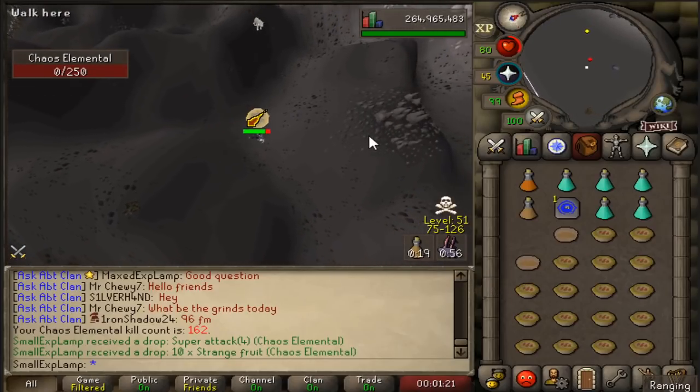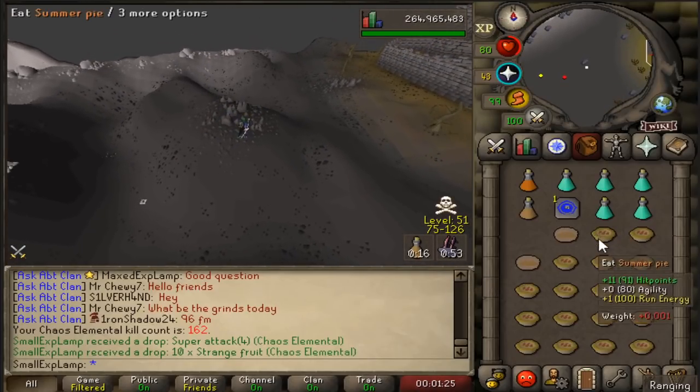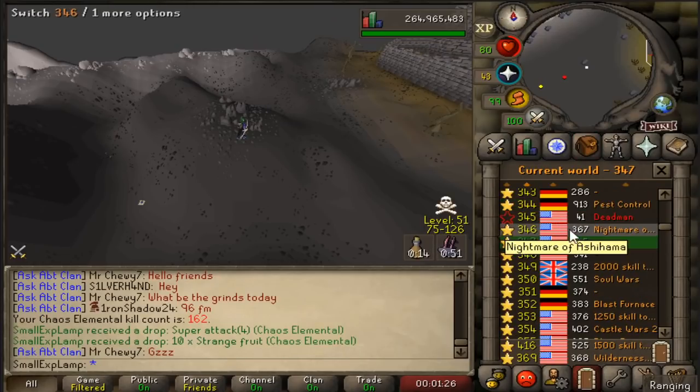The timer in between kills is about a minute long, so you are going to want to hop worlds. Find a world that you like and just move between the two. I'm going to hop to another one right now and show you guys the lure.